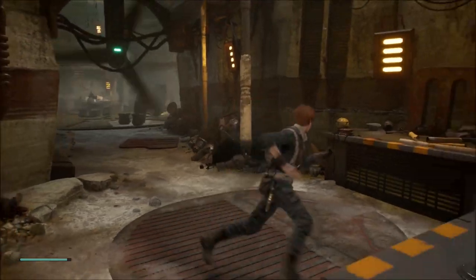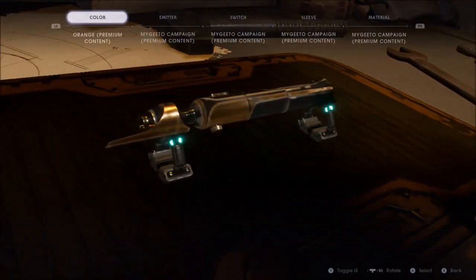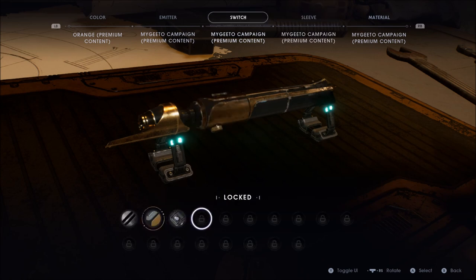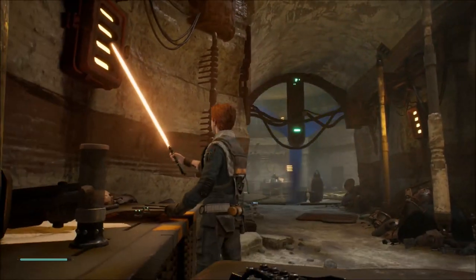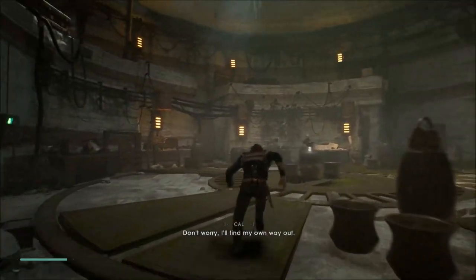I'm going to show you really quick what I did after I finished the first video. I customized my lightsaber. You've got your lightsaber and you can customize it — the colors, the emitter, the switch and everything. I chose orange because I've got the premium content. They gave me the Megiddo campaign and the Umbaron campaign. I chose Megiddo and look at my lightsaber — it's all gold with the orange blade. It looks awesome.